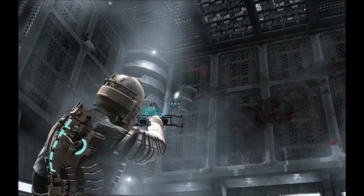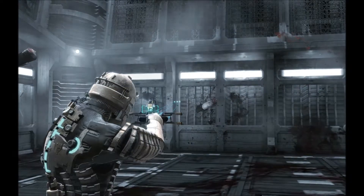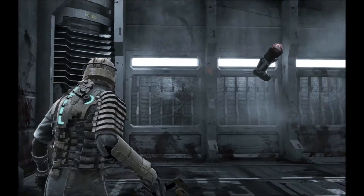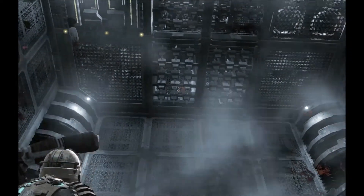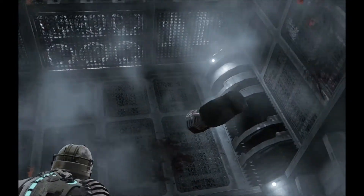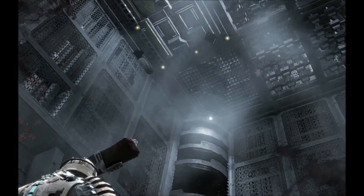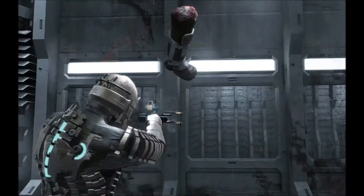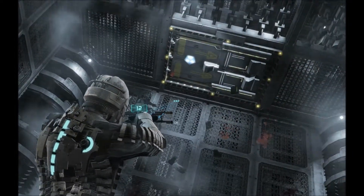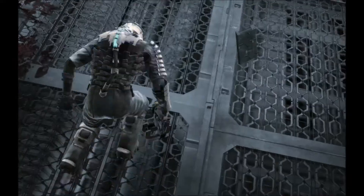Entering zero gravity. Yeah, really. This gets really confusing — I don't know which way is up. Alright, so we don't want to land on the spikes. Of course. Where are we going? We need to open that — just use this, it's the most helpful thing. We'll use Kinesis. That would make sense. Open up and open.